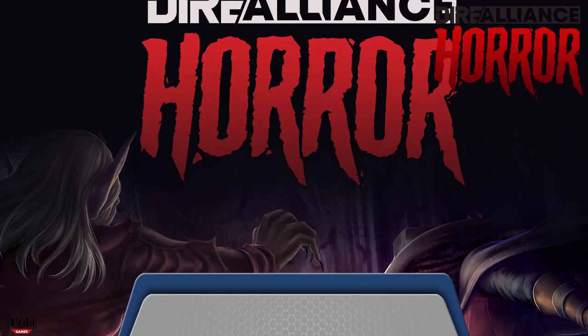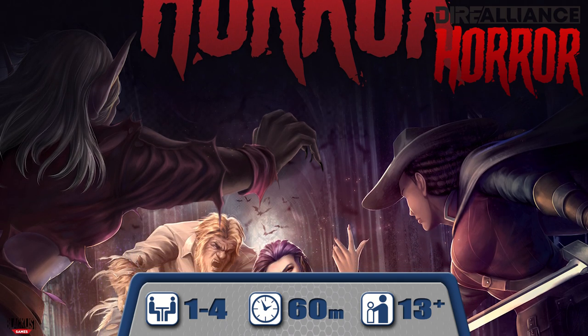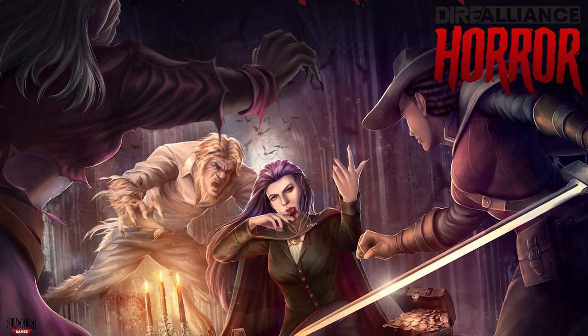Welcome back to MVM. Today we are going to take a look at Dire Alliance Horror, the upcoming horror-themed tactical game from Blacklist Games, but we're going to be doing things in a little bit different fashion today. Because of restrictions due to COVID that have affected board game production, I sadly do not have a physical prototype, but I will still be taking a look at the two different game modes — both cooperative and competitive — using Tabletop Simulator, a digital platform used to play board games virtually.